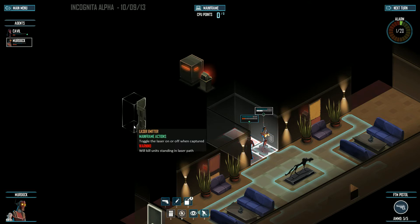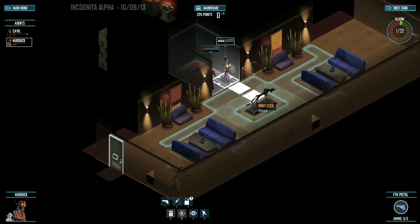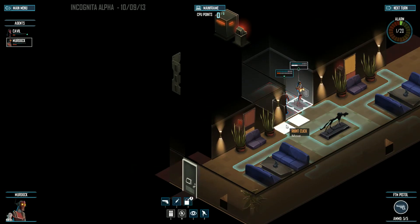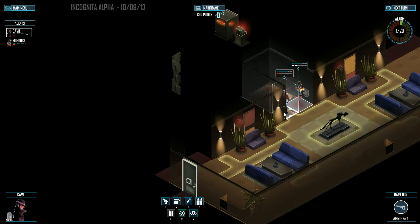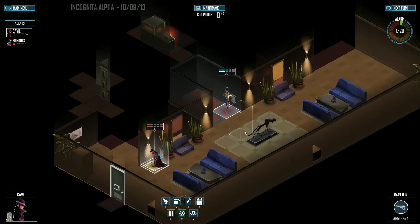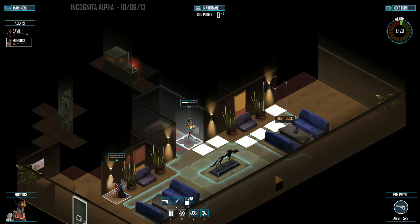It revealed a laser emitter, a credit safe, and another CPU over here, so I really need to get to these CPUs. I can actually probably get to one of these CPUs through the wall. I'm going to have this guy go over here and try to reveal a little bit more of the map. I'm a little scared of turning this corner because I feel like there could be a guard there, so I'll leave this guy here for this turn.